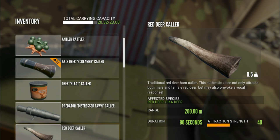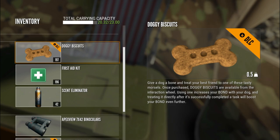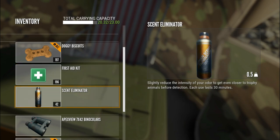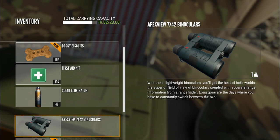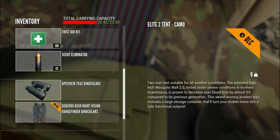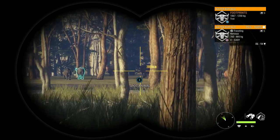I always carry the Argus and Hyperion scopes as part of my permanent inventory. For callers: the Antler Rattler for black buck, the Axis Deer Screamer, the Bleak Collar for muleys, the Distressed Fawn Collar for pumas, and the Red Deer Collar for red deer. There are no callers for water buffalo. There is a Beacon Deluxe Duck Collar for cinnamon teal, though decoys are currently not working. I also carry doggy biscuits, a first aid kit, scent eliminator, and both the Apex View and Gen Zero binoculars.